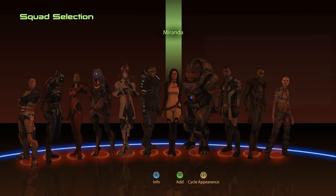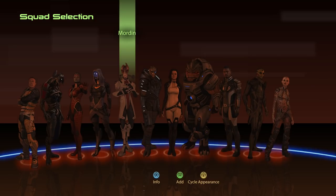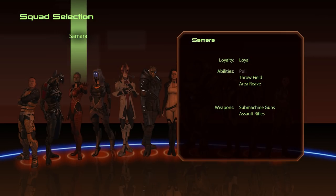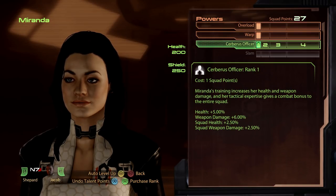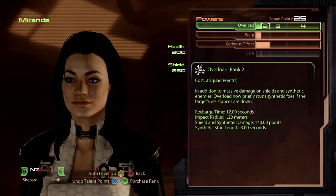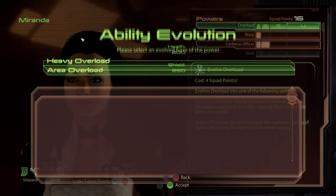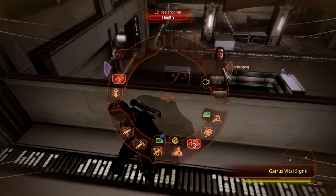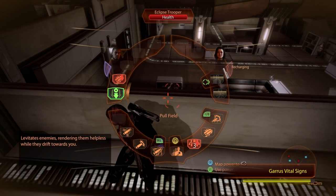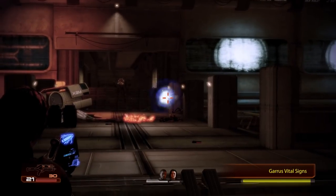Mass Effect 2 massively expands the roster, giving you 13 possible squadmates, though three are DLC content — still a huge increase over Mass Effect 1's five companions. Squadmate abilities in Mass Effect 2 are more streamlined compared to ME1, where each squadmate had eight talents. Companions in Mass Effect 2 have only two base powers and one loyalty power that unlocks after completing their loyalty mission. One of these powers can be mapped to a shortcut prompt on the D-pad, allowing you to activate the ability without pausing the action.